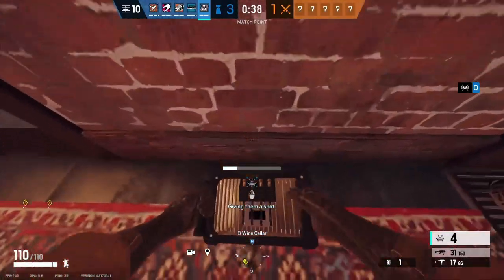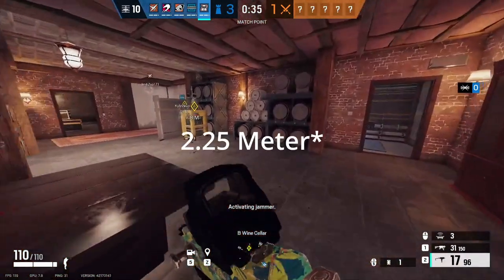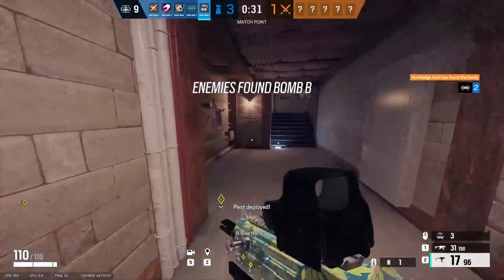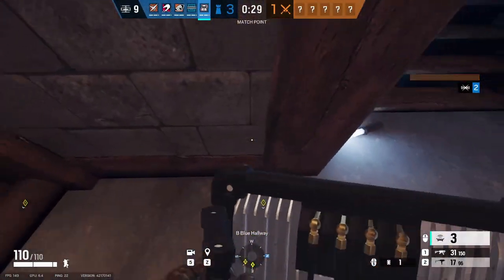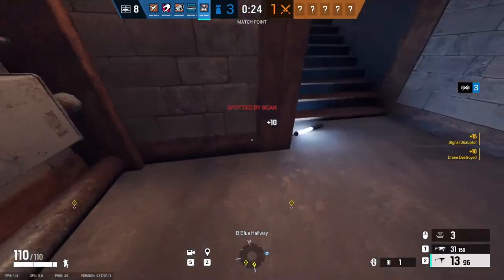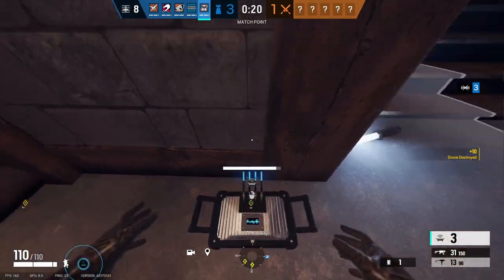Mute is equipped with his Mute Routers, of which he gets four. These special devices emit a radio frequency in a 2.25 spherical radius that interrupts drones and other wireless technologies. You can place these radio jammers on the floor and flat horizontal surfaces, such as tables. They take three seconds to deploy, but this shouldn't matter because you should have all of them down by the end of the prep phase anyway.